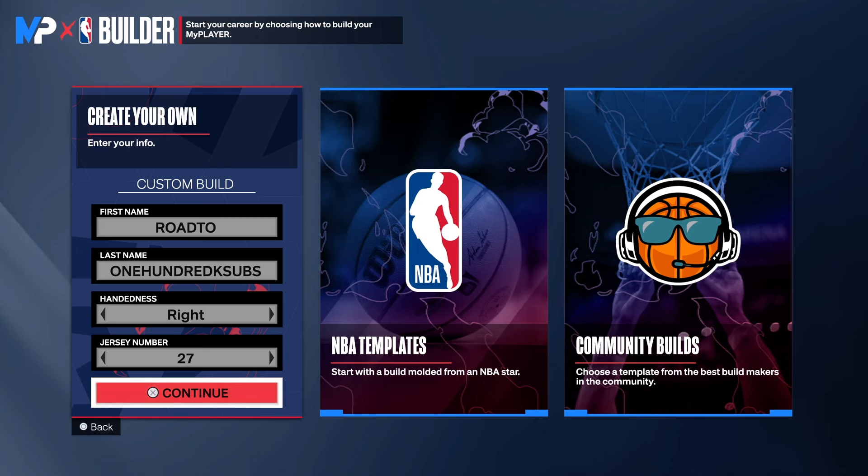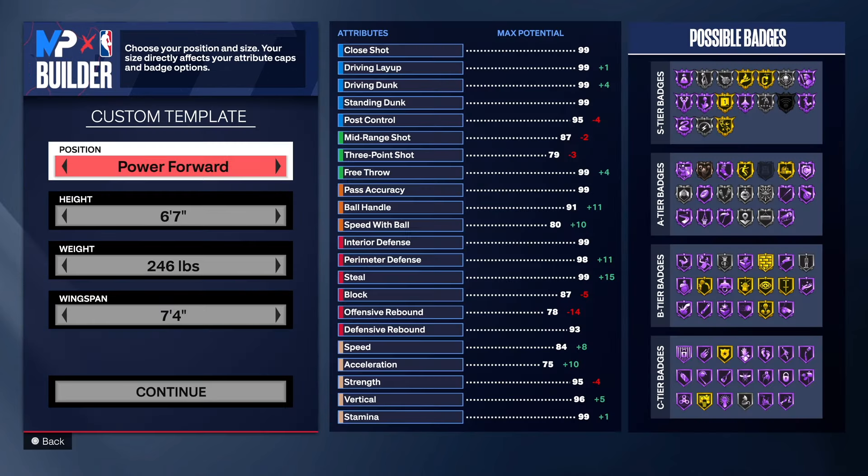Hey man, what's going on — we're back with another NBA 2K24 Next Gen build video. Today I have a special build that can play every position on the court. I'm talking about guarding every position, one through five. This build has great speed, great perimeter defense, super high steal. You'll be able to get the T-Mac base. You've got gold Rise Up, gold Fast Twitch, so anything around the rim you will be dunking. You also have 95 strength.